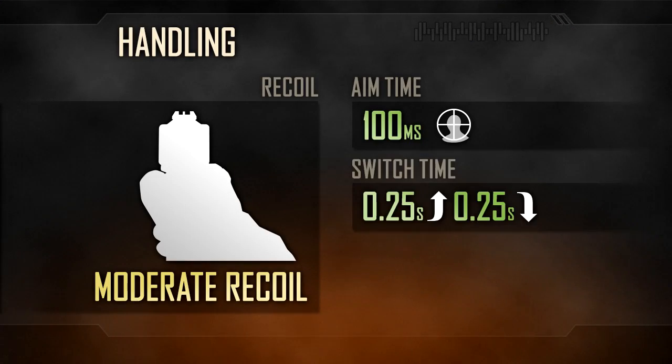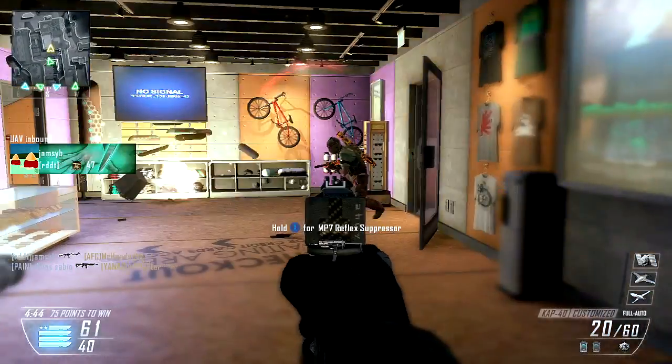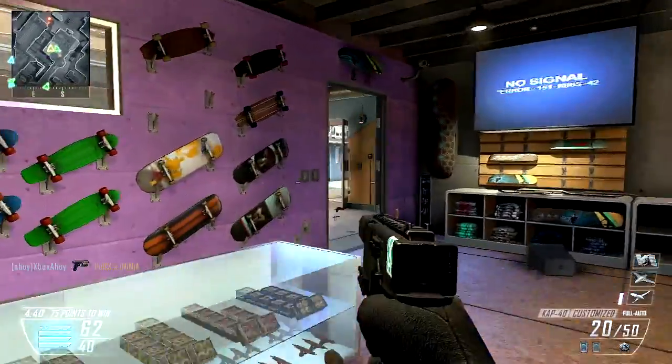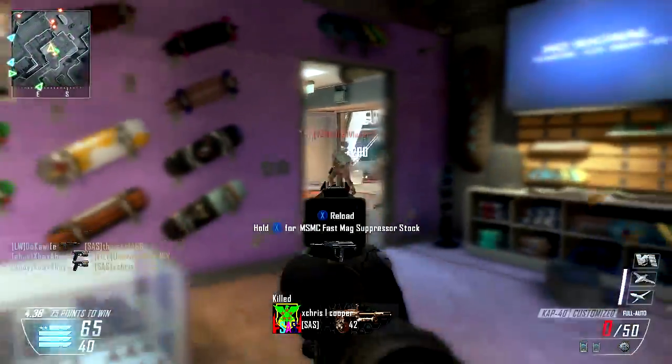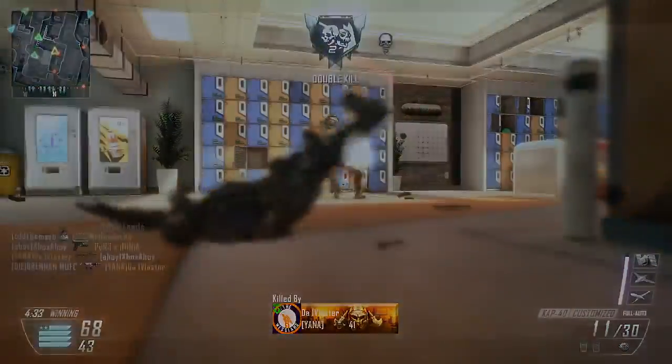Recoil is moderate but very controllable, with vertical rise in your shots not a major factor within the CAP-40's effective range. Aim time is marginally quicker than the other pistols too, at 100 milliseconds — 25 milliseconds faster than most of its peers. Other handling traits are good too, with rapid switch times and 100% mobility.